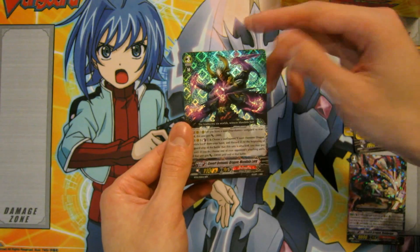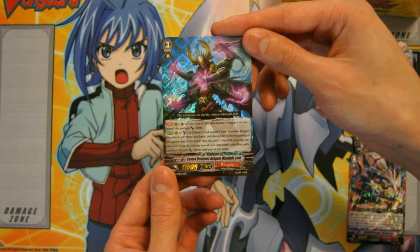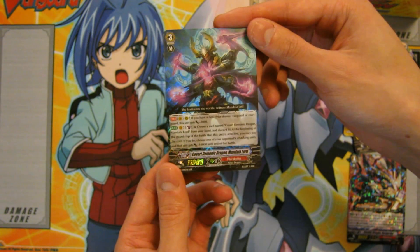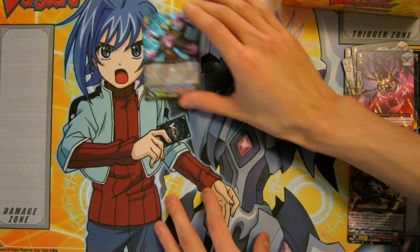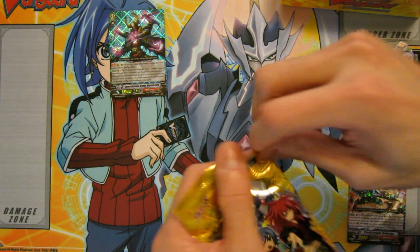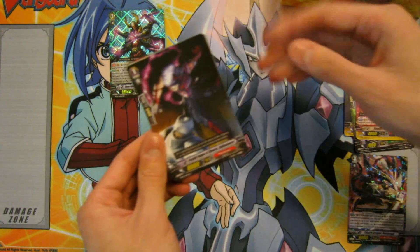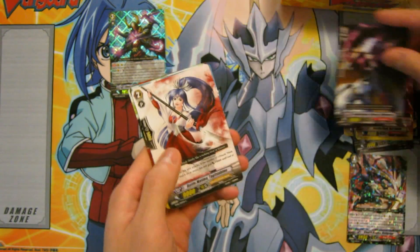We have our first holo here, which is a Triple R. It's a Murakumo — Mandela Lord. I don't even want to say the full name. This is 11k, but it's not exactly the best pull. If you guys have opened boxes of this before, you pretty much know there's like the big three you sort of want to pull. I'm actually gonna go through these a lot faster now.